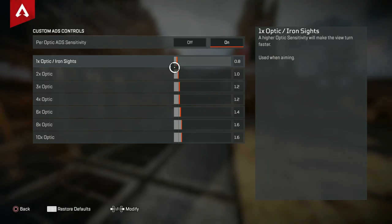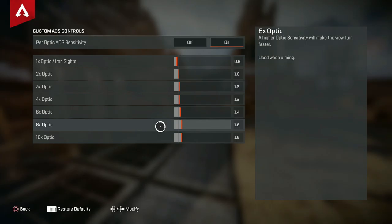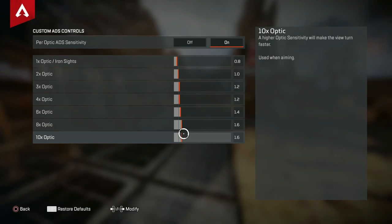Per optics ADS sensitivity is optional — you can use the ADS setting for all optics, but I prefer to keep this on. It increases the higher the optic is, starting with 0.8 for the 1x which is relative to a 2x, and it gradually goes up by 0.2 for every other optic.